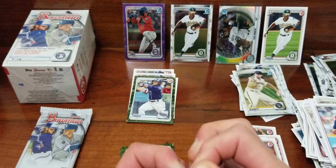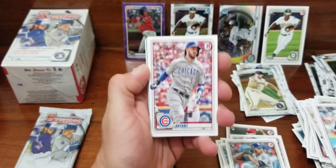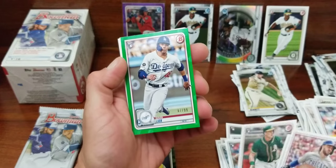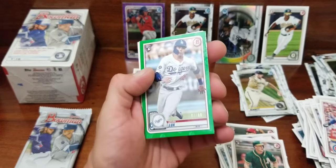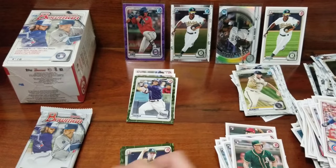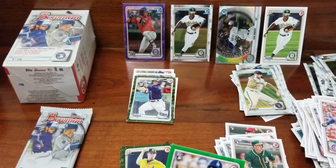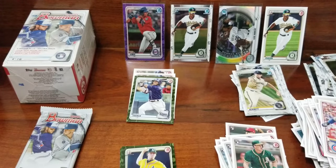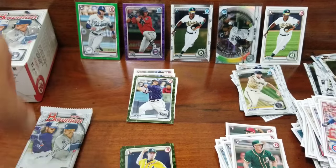Two more packs and we'll see what that green is. Pretty excited about that. Chris Bryant, Ketel Marte, Sean Murphy. Got a green paper — a good one too — Gavin Lux rookie, 87 of 99. So this must be the green retail that they're talking about. I don't know what I'm gonna do, I got one sleeve left. I'm gonna use it on this paper.